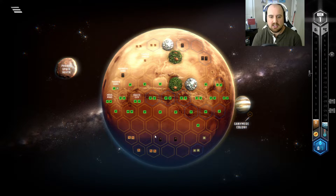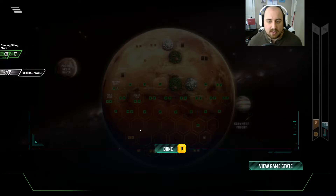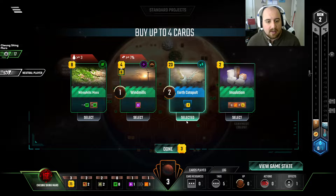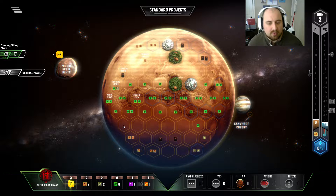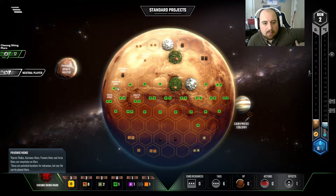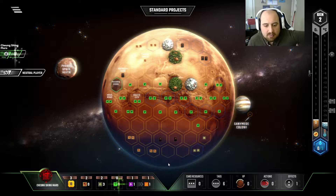Get some titanium income off the board real quick. 20 income — nothing to scoff at. Earth Catapult: real good. I'm gonna pick it up, of course — I always do. One thing you can be damn sure about. But I don't think I need to play it before playing IO. I think that would be a mistake.